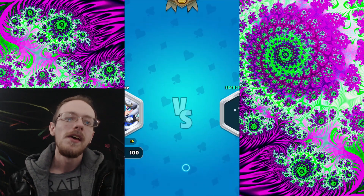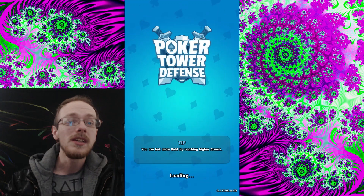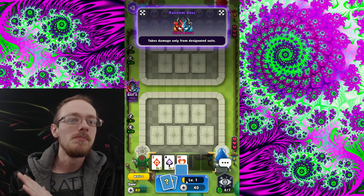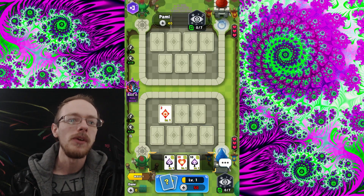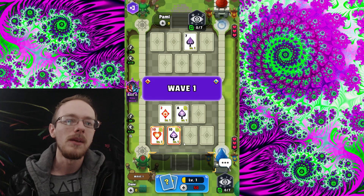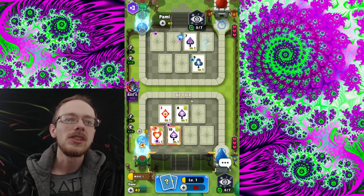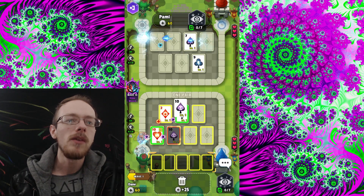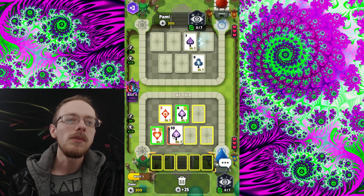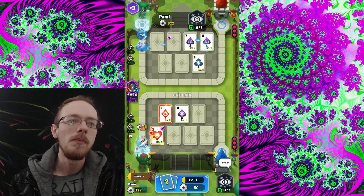Let's jump into Versus and talk about the meat and potatoes of this game. You draw a bunch of cards into your hand and place them out. It starts out simple — you play a couple cards, no big deal. You can merge anything that's the same suit or the same number. So I can merge this spade into the other spade, or move this spade into my bubbler since they're both tens — and boom, we have a level two bubbler, represented by color.